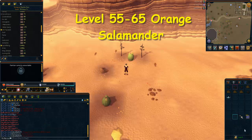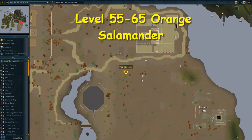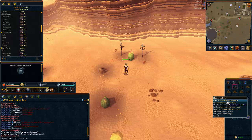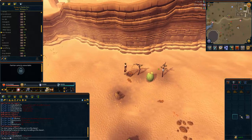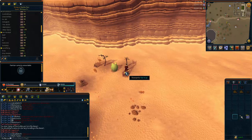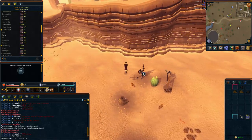From levels 55 to 63 we're training in the desert again, slightly northeast of the Dominion Tower, so bring hydration such as an enchanted tiara, water skins, or desert robes. All you need is a few small fishing nets and ropes to catch orange salamanders. This method gives 60,000 experience per hour, and you'll need around four to five hours of constant training here, which isn't bad for ten levels. At level 60 you can now use four traps, which will really help speed things up.